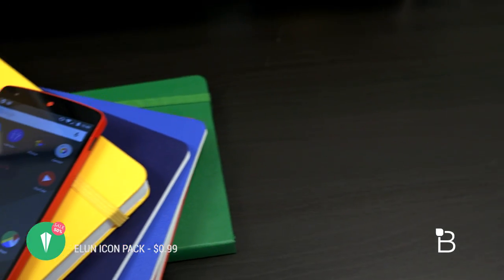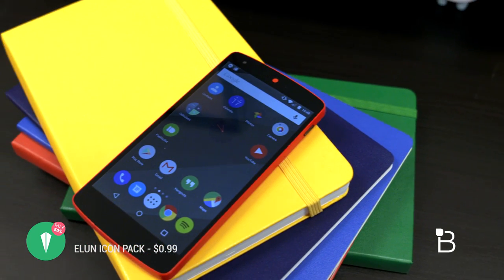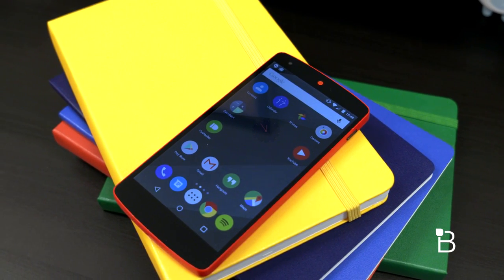Moving on to the second one, which is Elune. This one you guys may have already seen in past videos, but this was my Icon Pack for over the period of 2 months when I was using the Galaxy Note 4. It's clean, simplistic, flat and circular, which was something I was looking for at the time.